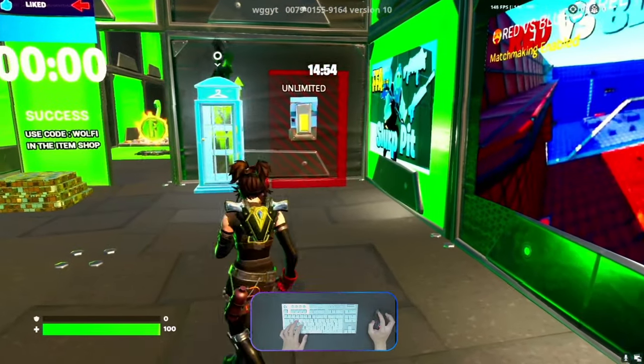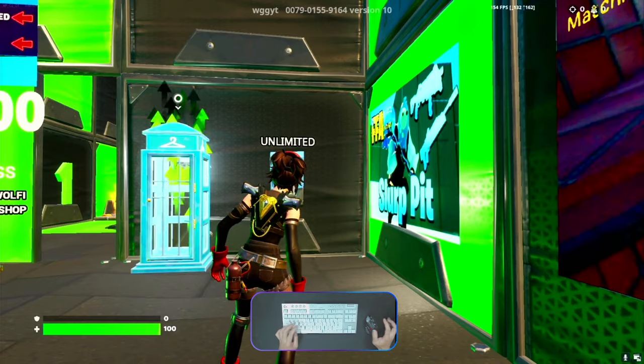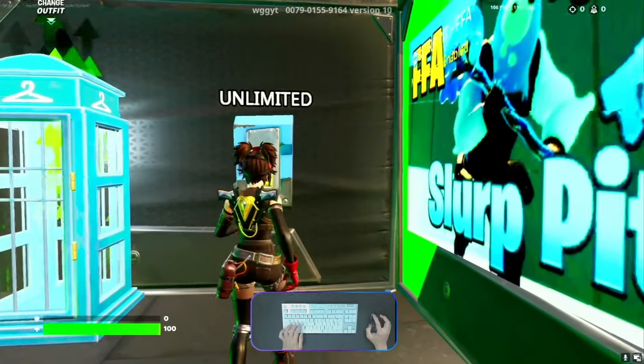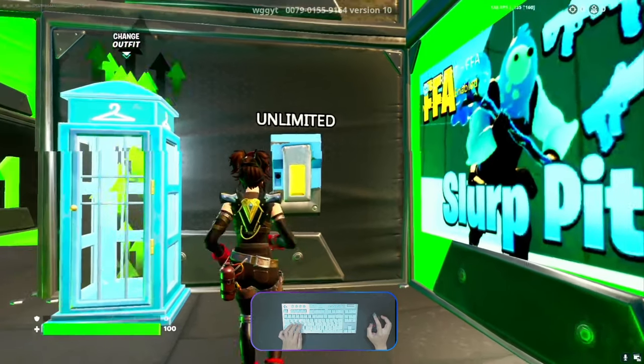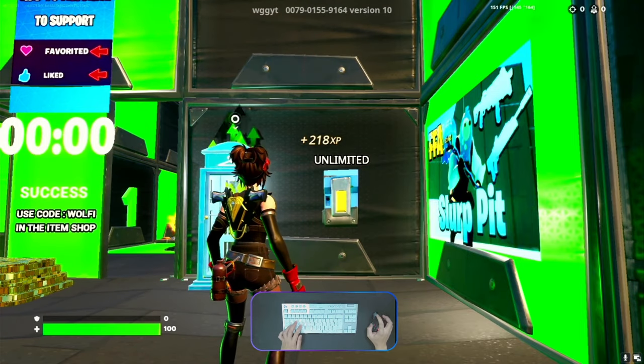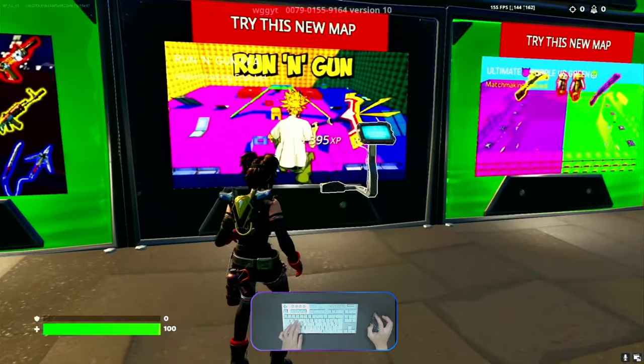I'll cut the video and come back once the timer is zero. Okay, time is up. Once started, you should get FK XP. Turn around and go here — make it crouch.